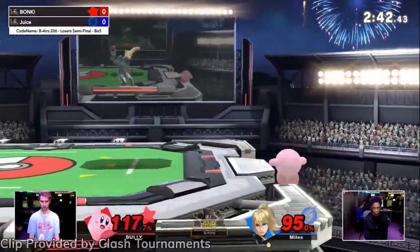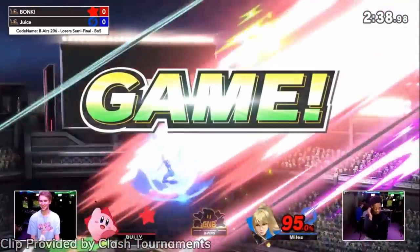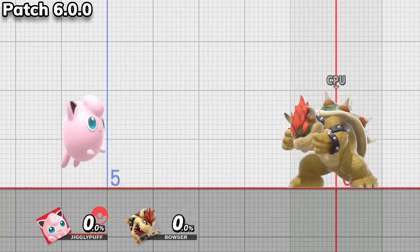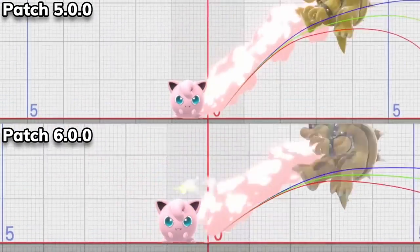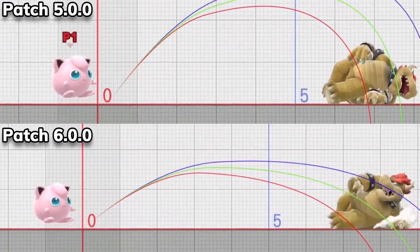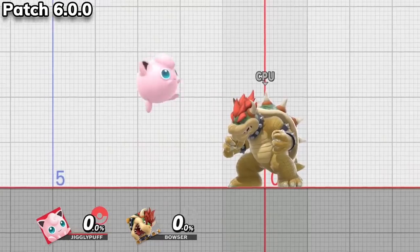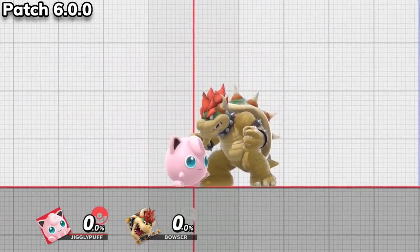Speaking of the puffballs, let's talk about Jiggly. Here's what Jiggly got buffed in patch 6.0. Jigglypuff now has less end lag on air dodges. The character's down air now has a smaller auto-cancel window, but less landing lag. The angle that forward throw sends enemies has been tweaked as well, and it now takes less time for rollout to reach full charge. And lastly, Pound now inflicts both more hit stun and shield stun against enemy players.